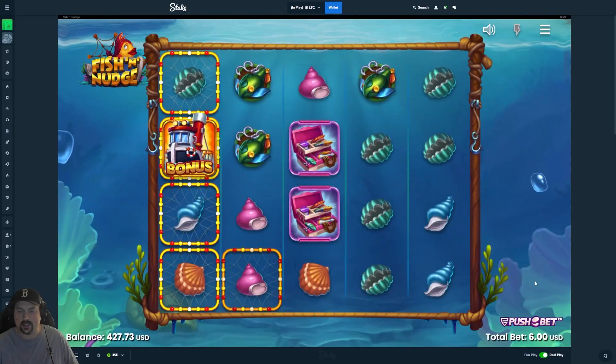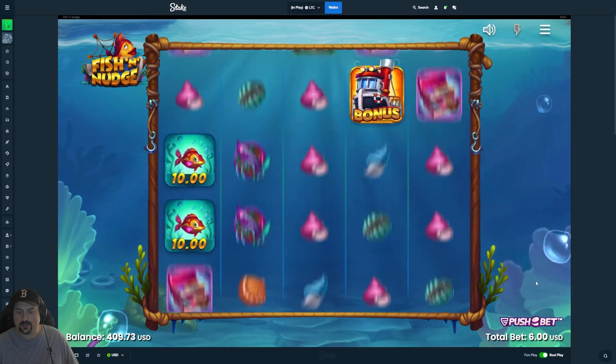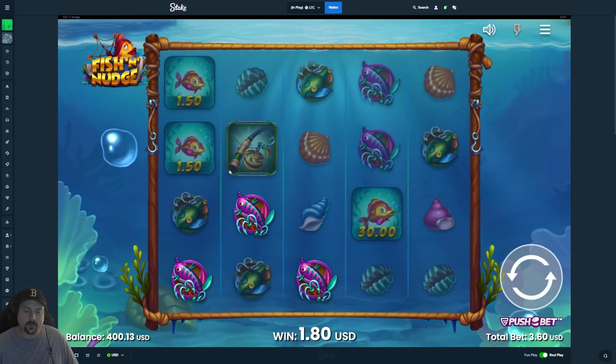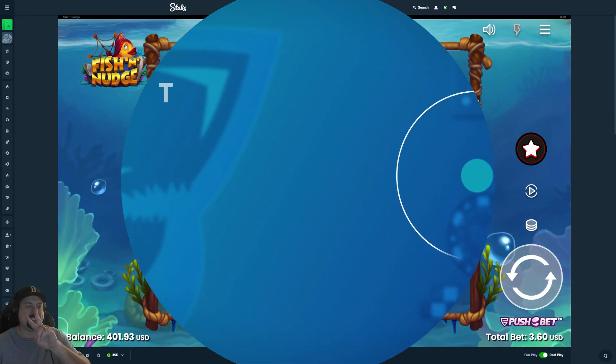It's like seaweed where it makes you want to keep spinning. I think we'll call it there — we did what we needed to do. Saw the slot, got the best multiplier a couple times, and we broke even. We'll take that. Make sure you like, comment, subscribe. We'll see you in the next one. Peace.